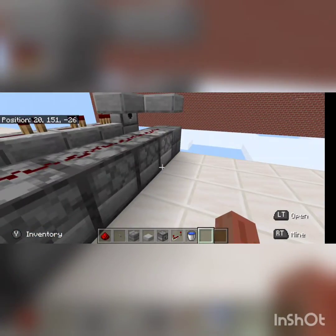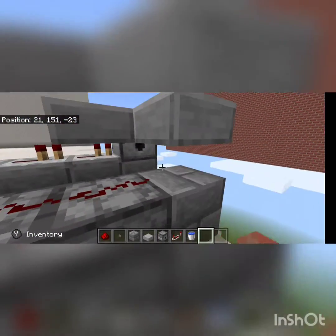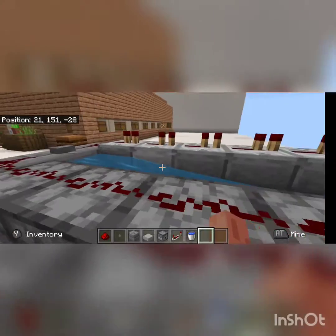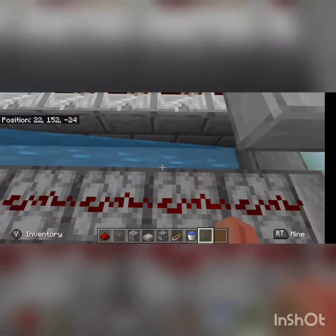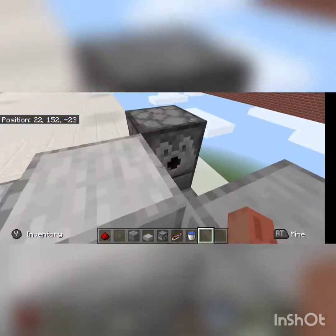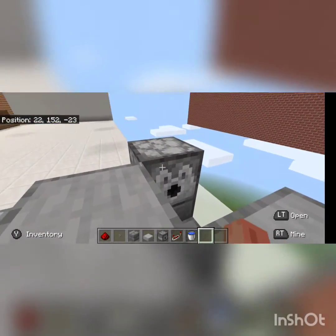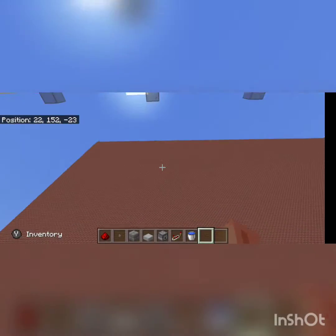Let me show you how this works. Basically, when the TNT spawns up in here, it'll be pushed by the water. Of course it won't do any damage because it's being waterlogged. But with this slab, it'll give it more control so that it's an outward shot and not an upward shot. And having this here will make sure that when the TNT comes out, it doesn't go a little bit too far or shoot up.